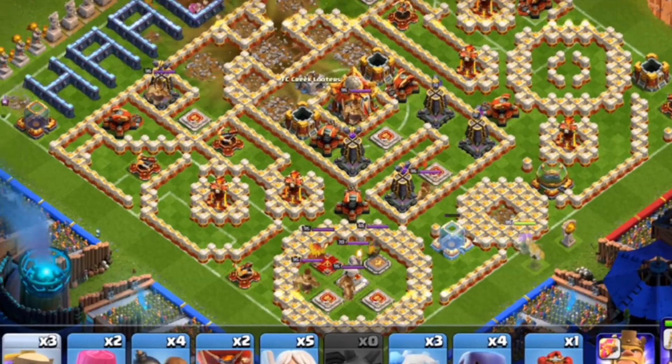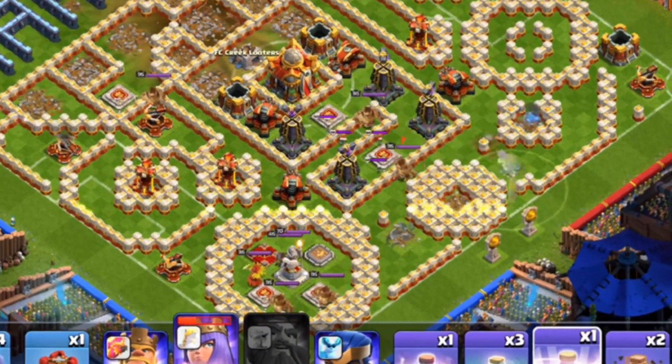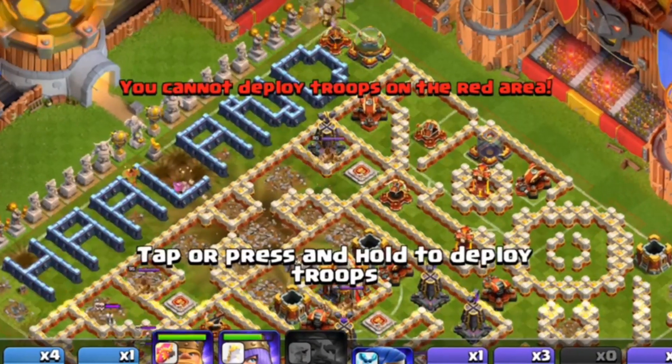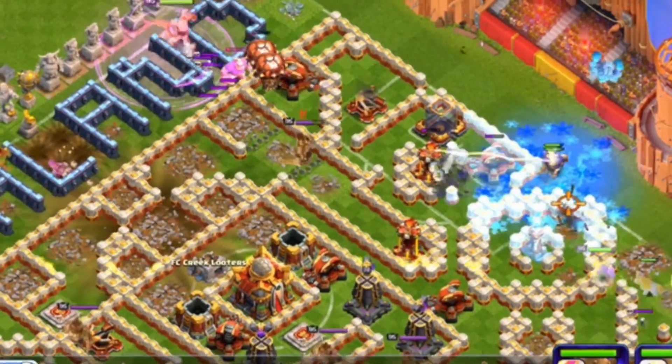Send the four kicker from nine o'clock — don't forget the queen to use invisibility. Then it's time to send the king barbarian from twelve o'clock with a rage spell and giant to get rid of these deadly buildings.